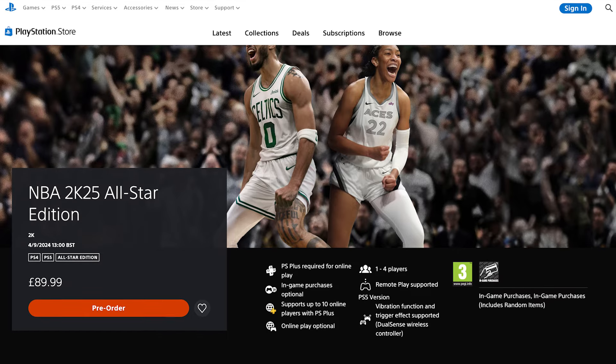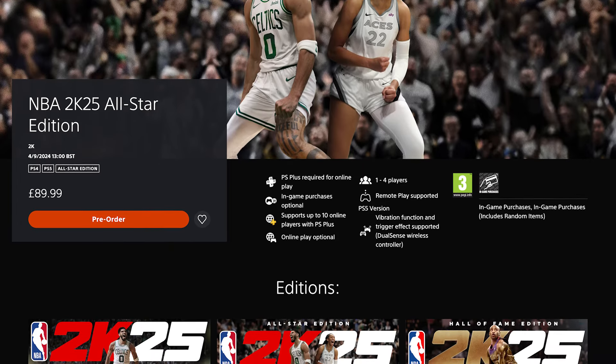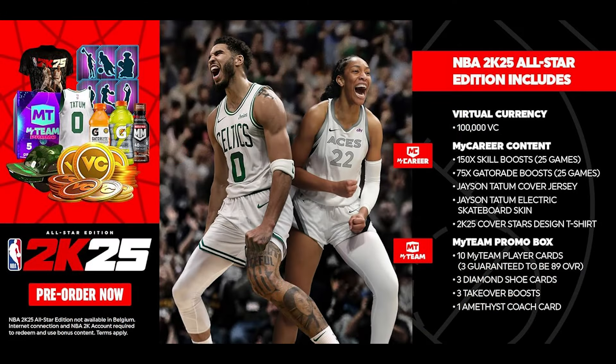Next on the list is the NBA 2K25 All-Star Edition. With an RRP of $99.99 or £89.99, this edition comes with a ton of stuff to help give you a head start in MyCareer and MyTeam. You get the full game, 150 skill boosts for 25 games, 75 Gatorade boosts for 25 games, the Jayson Tatum cover jersey, the Jayson Tatum electric skateboard cover skin, and the NBA 2K25 cover stars design t-shirt. For MyTeam, you get 10 player cards with three guaranteed to be 89 OVR, three diamond shoe cards, three takeover boosts, and one coach card. Definitely a lot of great stuff to give you an amazing head start in both MyCareer and MyTeam.